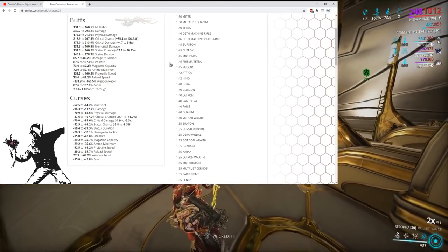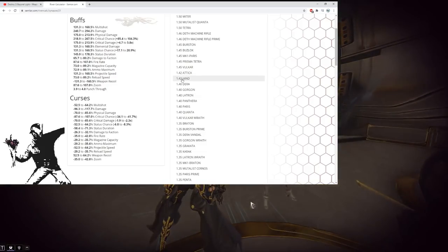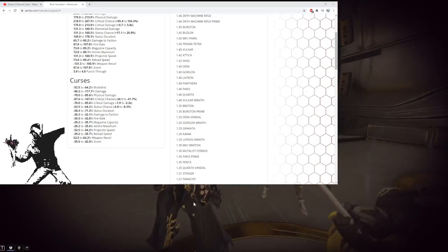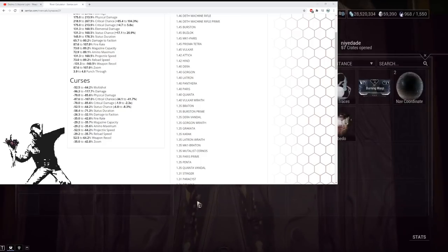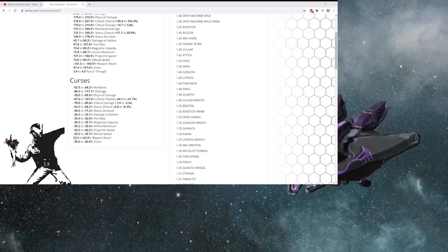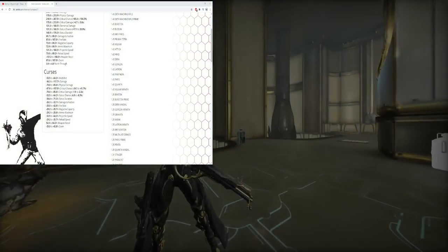Vulkar and Attica are going to stay the same — unless they make an Attica Prime, no one's going to start using it more. Gorgon, Latron — Panthera normal definitely will not get a buff, but Panthera Prime got its Rivens nerfed hard, so you'll probably get a Panthera Prime disposition buff. My prediction is Panthera Prime will get a maximum disposition buff of about 0.25.